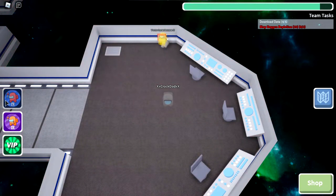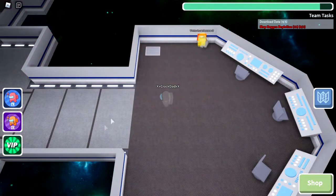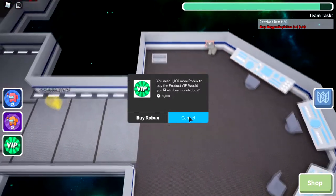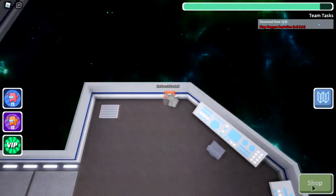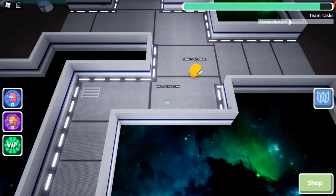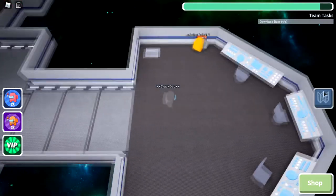You can buy the chance to become an imposter — what is this? You need a thousand Robux to buy the VIP. No, that's sick. I don't think I can do anything at all now. Oh, it's team tasks — it's not just one person's tasks.